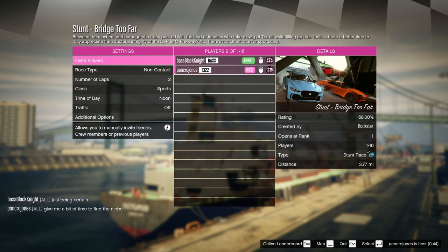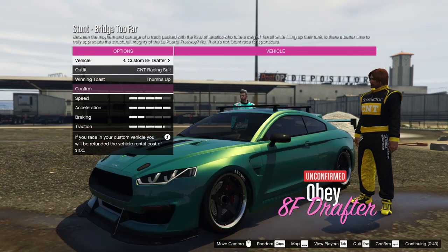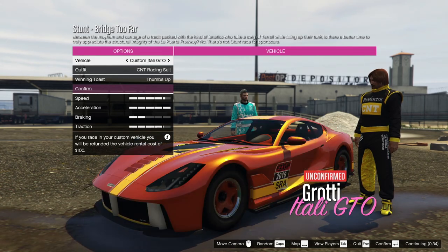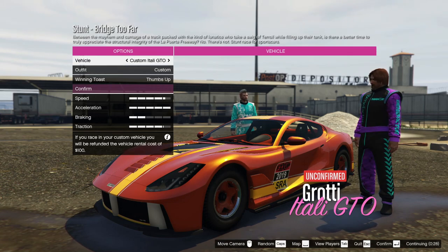So we're gonna do a heads-up kind of thing — you're the host, you take the GTO. I'll select my car when it starts beeping. Which one's better on a stunt? I think it's safe to say the Niobe is hands-down better on a land course because of the bounciness of the GTO, but on something like this, the GTO's bounce kind of works for it because it really gets a lot of speed.